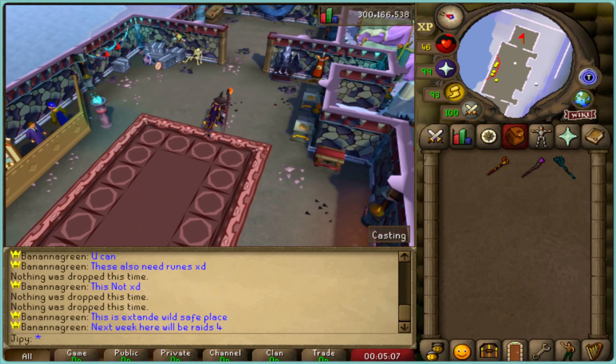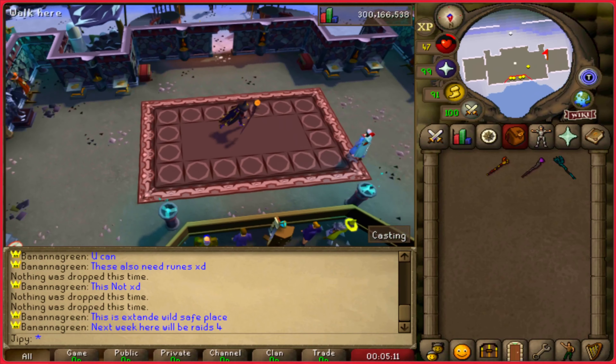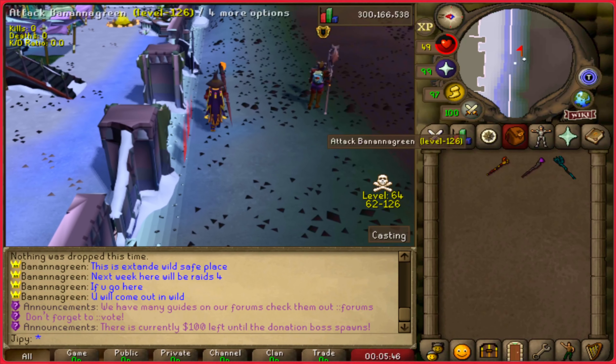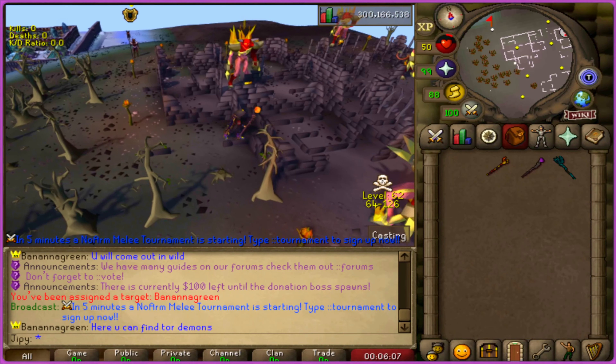This is the extended wilderness safe zone — it's another use for banking, exchanging, and using different portals to travel. When you do pass this portal, you will instantly be in level 65 wilderness. They also have a cool little tormented demon zone right outside the portal for farming claws.